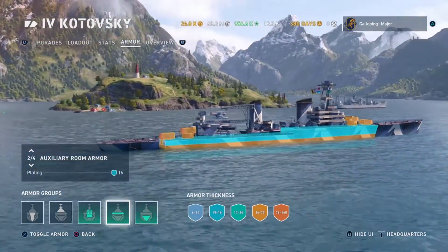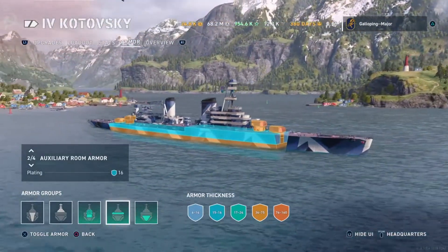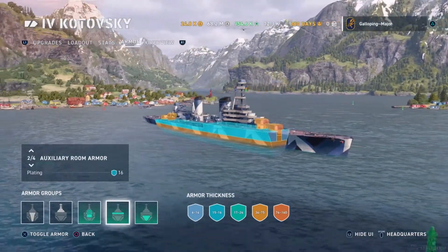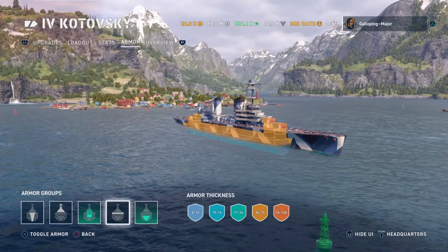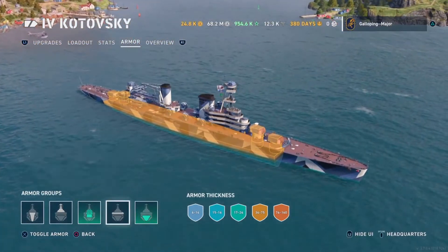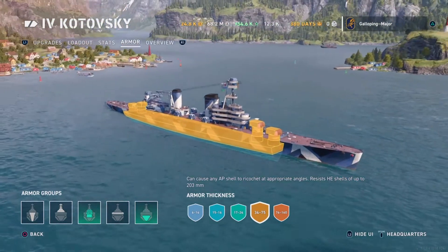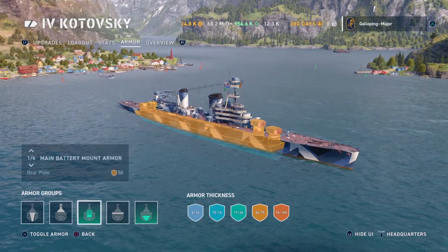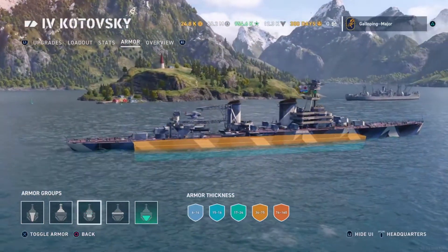Beware of battleships — you don't really have a lot of armor. The only armor capable of ricocheting battleship shells is what you can see on the screen now. The turrets and barbettes have 35 to 50mm plating, which is more than capable of ricocheting all types of AP shells. If it hits a ricochet angle, the barbettes go all the way down to the citadel, which is quite nice.